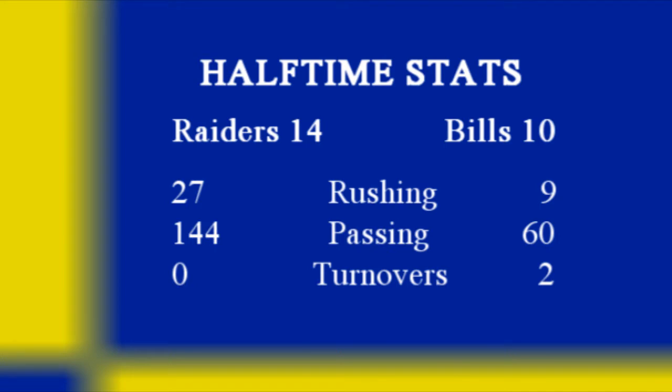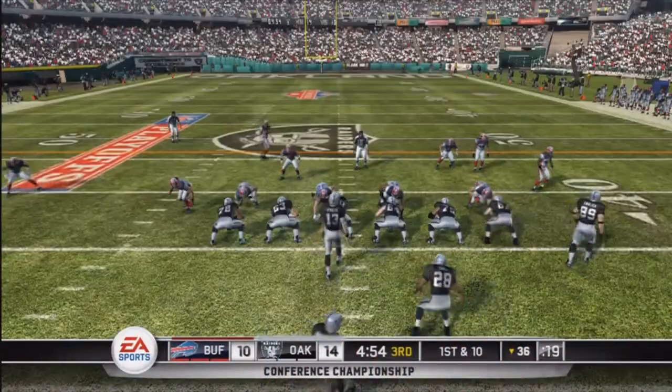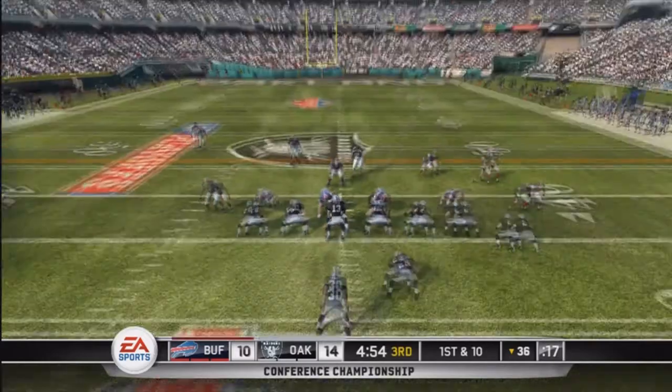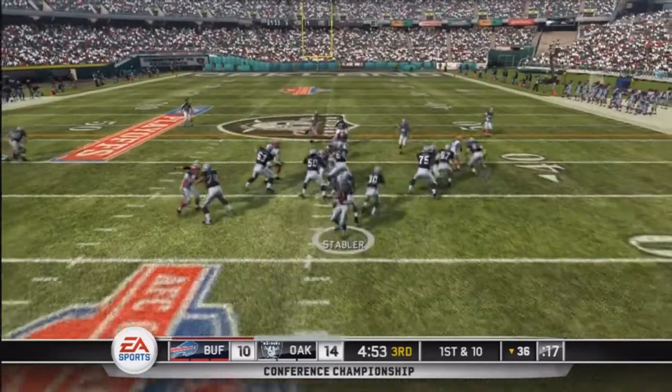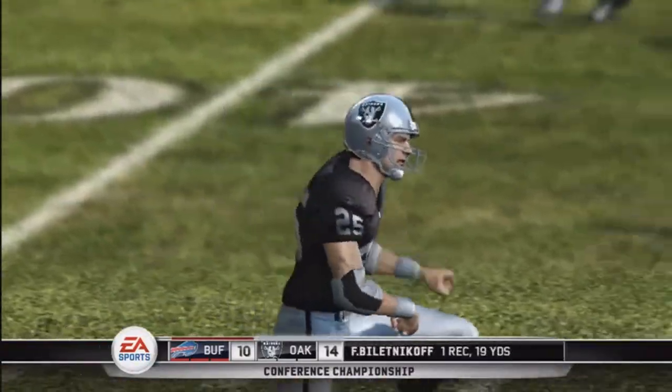Well, you can see in every offensive category it seems as though the Raiders are dominating the Bills. The reason the Bills are still in the game was that third stat — the turnover battle. The Bills are winning it 2-0. The Bills might not be doing very much, but they're not turning the ball over and giving the Raiders good field position to score, whereas the Raiders are doing that for the Bills.